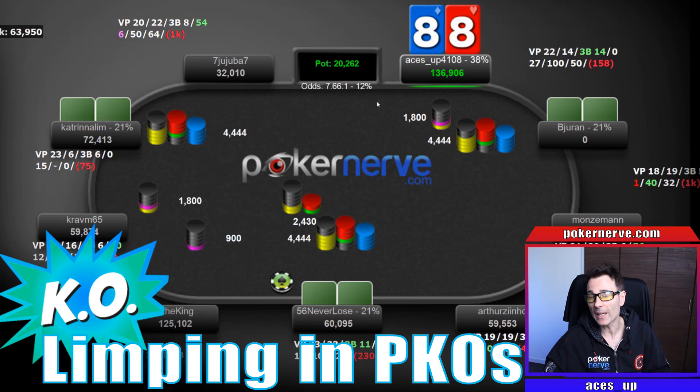Although not used a lot, we know there's spots where limping can be a good option in a regular format MTT. But in a PKO, limping is a great strategy that you want to be using regularly. Let's see a situation where you can add the Limp to your repertoire, giving you the chance to win more bounties, which is the key to really profitable PKO play.